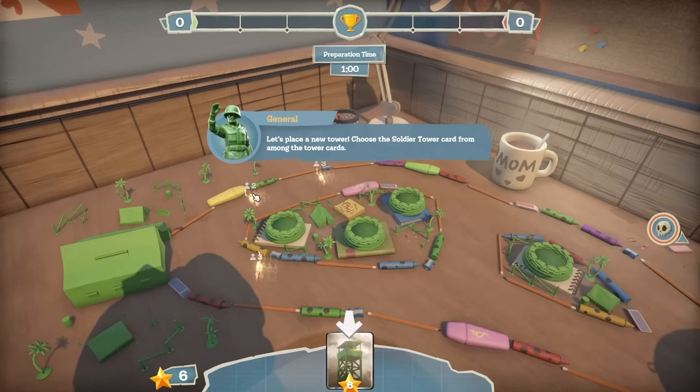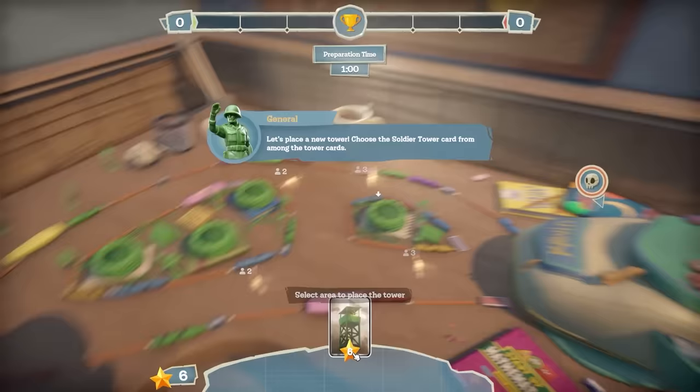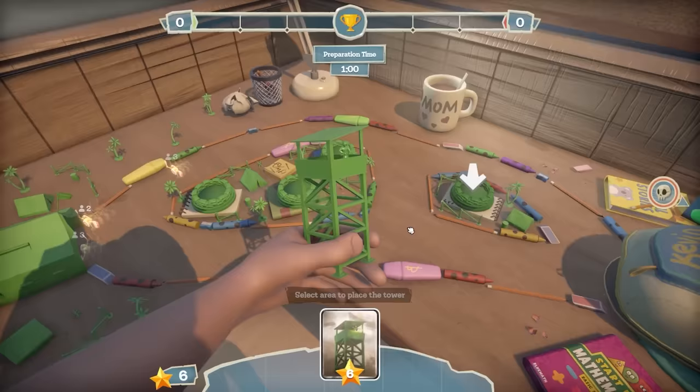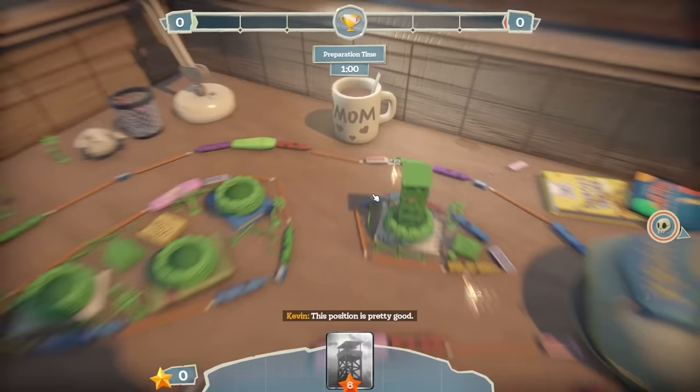You can see how many troops are in each clump. We've got a minute to prepare, and you put towers down by using these cards at the bottom. If we grab this - oh, we literally get it out of our coat. What was that doing in our coat? That must be painful. We can choose where to place these - let's place that down there. This position is pretty good. Yeah it is, Kevin.